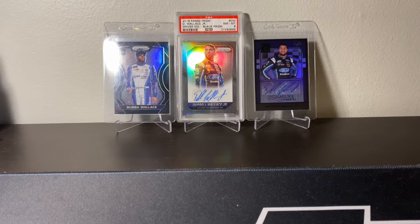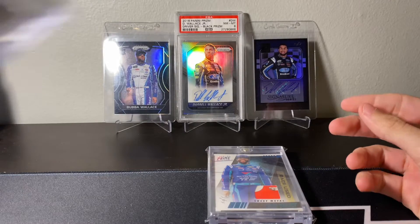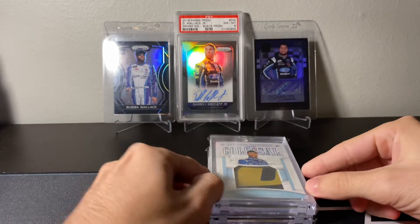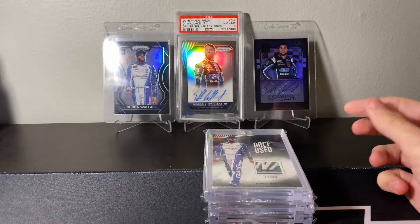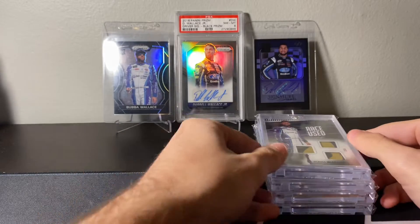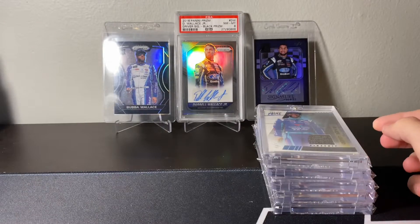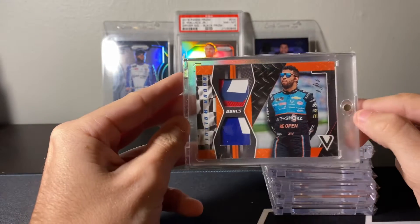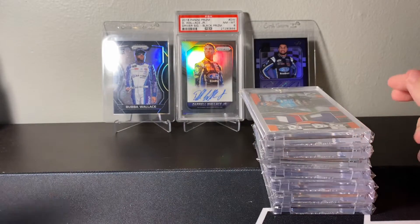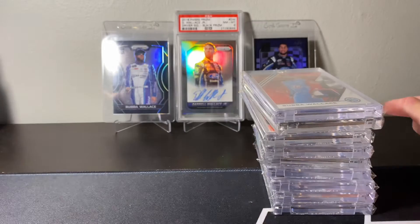Next up, we're going over all of the one-of-one relics that came with this — and be prepared, there's a lot of them. We got one-of-one Race Use Sheet Metal, National Treasures Colossal Tire, Prime Race Use with the Roush Fenway patch which is nice, one-of-one Tires, one-of-one Race Use Fire Suit, one-of-one Sheet Metal — my least favorite card just because of the generic Sheet Metal — one-of-one from Victory Lane, and another one-of-one patch.